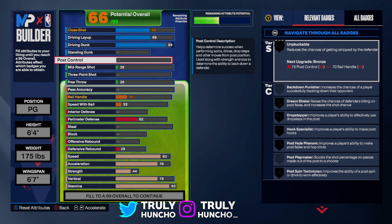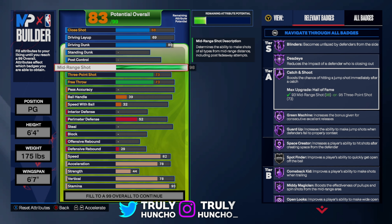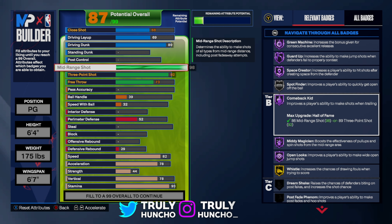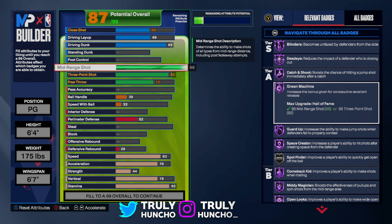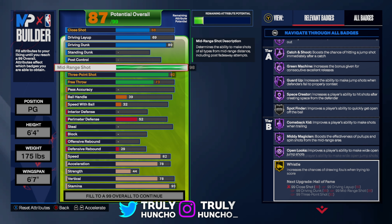For finishing you don't want to upgrade the standing dunk or post control. The shooting on this build is top tier: midrange shot upgraded to 98 so you can get all your badges on Hall of Fame, three-point shot to 92 so you can shoot very well behind the arc, and free throw kept at 73. You'll get top-tier badges: Blinders HoF, Dead Eye HoF, Catch and Shoot HoF, Green Machine HoF, Guard Up HoF, Space Creator HoF, Spot Finder Silver, Comeback Kid HoF, Midi Magician HoF, Open Looks HoF, and Whistle Gold.